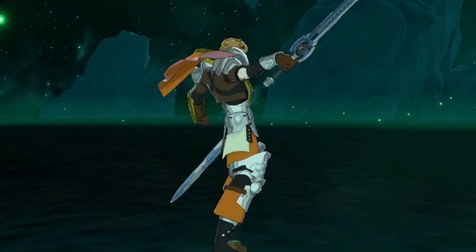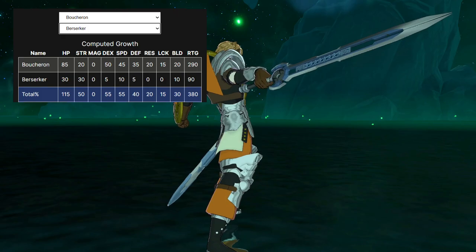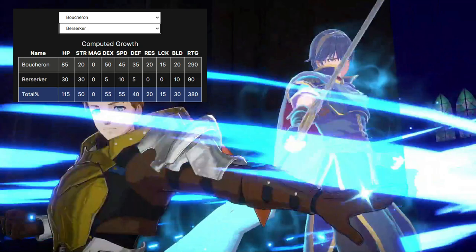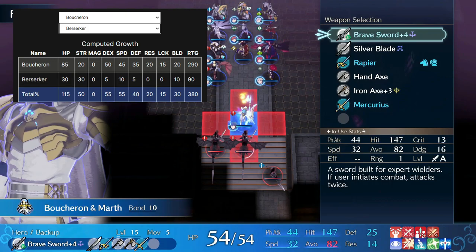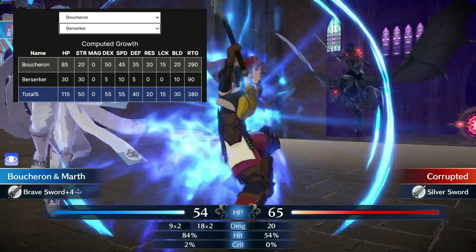Fortunately, there is something that we can do to fix that without investing in energy drops and tonics and things like that. You're going to want to start off by going Berserker, and the reason for that is you're going to be seeing a very nice increase in his strength. Once you promote to Berserker at level 10 — and you do want to promote at 10 so that you can get the increased growth rates that the promoted class gives — you'll be seeing 115 HP, 50 strength, zero magic, 55 dex and speed, 40 defense, 20 res, 15 luck, and now 30 build.